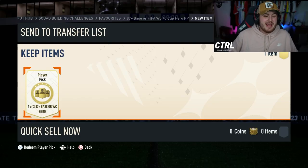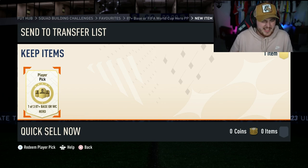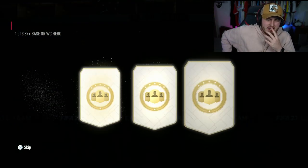It's quite pricey, coming in with an 86 rated squad, an 85 rated squad and an 84 rated squad with an inform. I think it's coming in around 250-ish K for the player pick. It's one of three this time though. Here we go, let's see what we get.